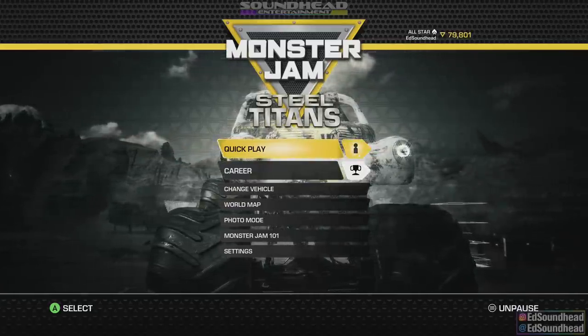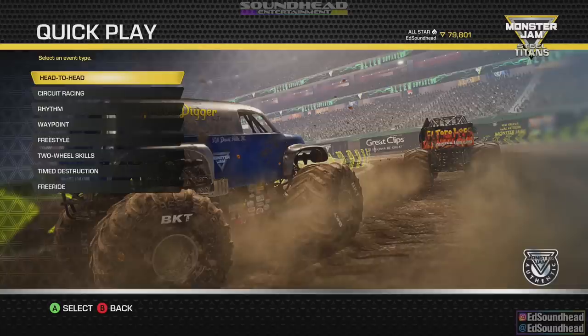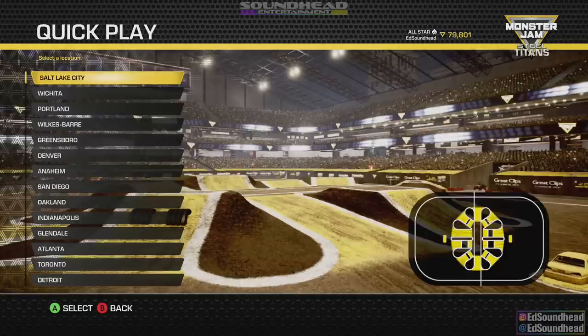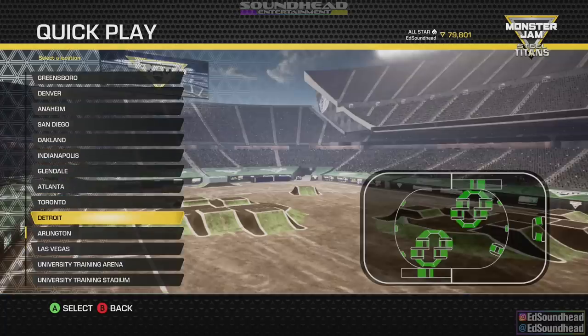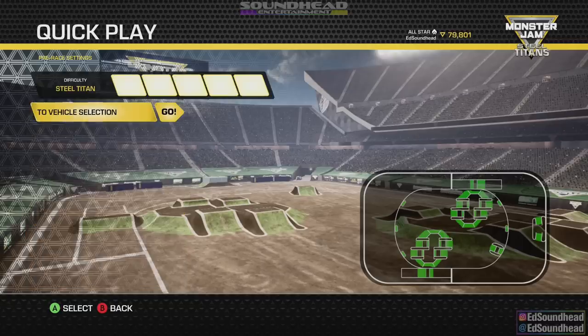With that we'll go ahead and move on to our first run. So let's go ahead and set this up — I'm just going to use quick play, go to freestyle, and for the track, why not pick my home one. We'll start with Detroit as our first show, with an arena that looks nothing like Detroit and that they didn't run at Detroit, but that's neither here nor there. We'll use this one to start off with.